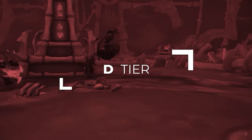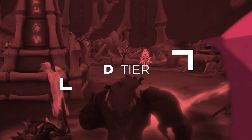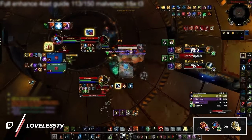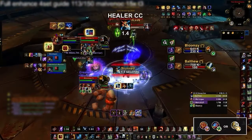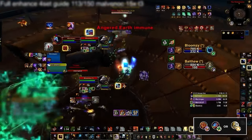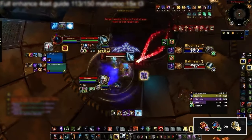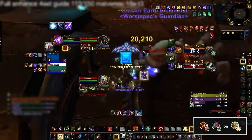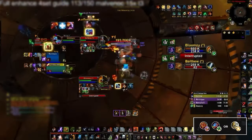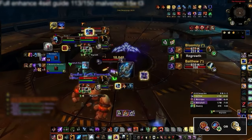Lastly we have the D tier, where we have the compositions that can work at lower ratings but are too much of a glass cannon and vulnerable to get any higher. First off we have Enhancement Shamans who are fairly similar to Ret Paladins — their defensives are based on healing, they get kited far too easily, and to top it all off they have no mortal strike. Because of these reasons they should be looking to pair themselves with a Preservation Evoker or Holy Paladin, as the extra damage and crowd control is crucial for landing kills since Enhancement really has no CC of its own. Apart from being kited by ranged and their defensives being poor, Enhancement Shamans are also very susceptible to being trained down by the other melees, making them have no good matchups at all.